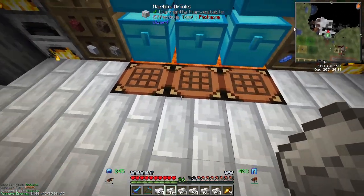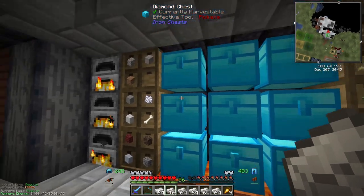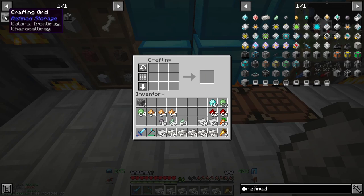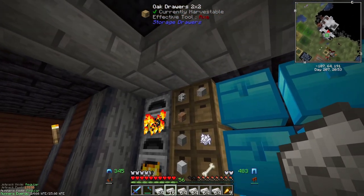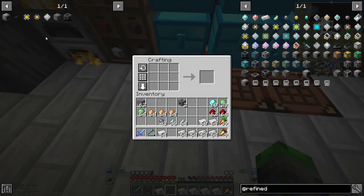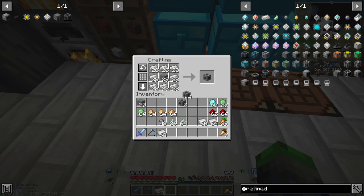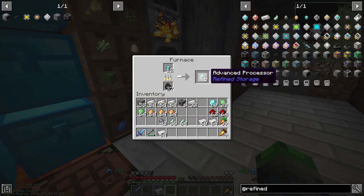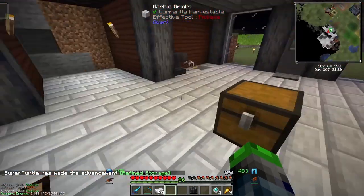Okay, so we have those made up. The machine casing is going to require some cobblestone - actually smooth stone. I don't know how many we're going to need so we're just going to make two of them, and then a few more - a total of six. These should be done. There's the brain of our system right here.